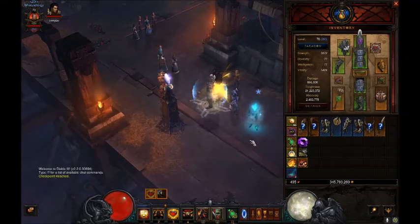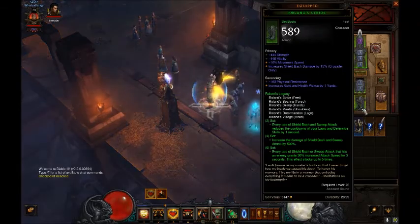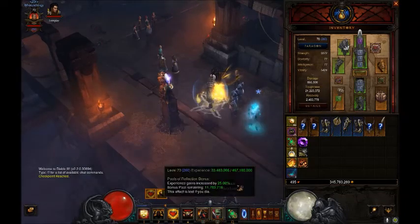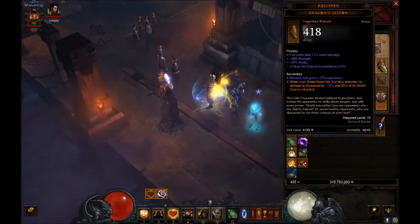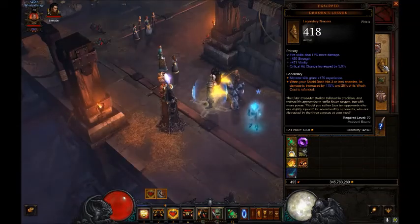Hey guys, I'm going to be showing you my Holy Shotgun build today — well, fire shotgun, I should probably call it, because I've got fire on my shield bash. This is one of the key items for this build: Draken's Lesson.